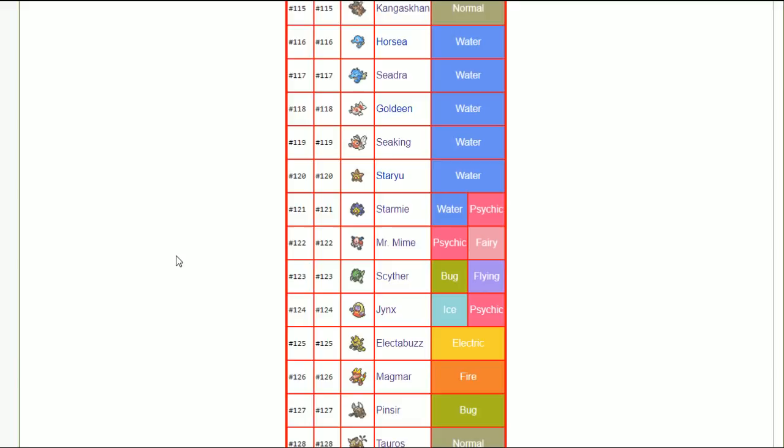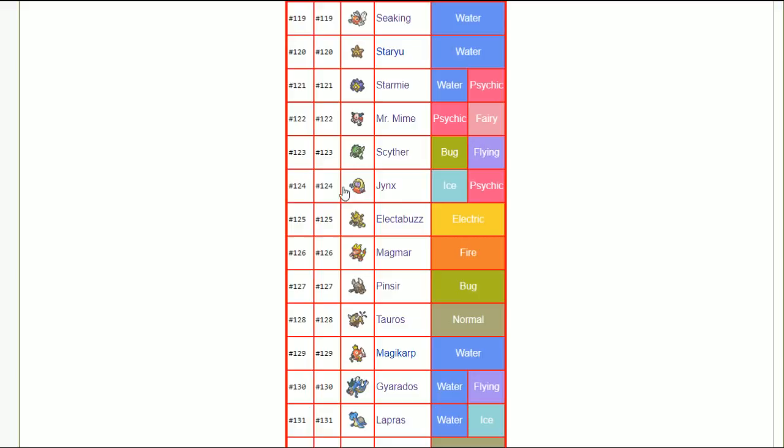Starmie — timid nature. It's fast, has great coverage, and is a special sweeper. Mr. Mime — like Hypno, you can either go modest to capitalize on damage, or go calm nature and try to cheese something out with its special defense. Jynx — jolly for Seel/Dewgong line? No — Jynx is modest; maybe timid if you want to hold that 95 speed tier. Jynx has 115 special attack, so adding a little can offset two and three hit KOs.